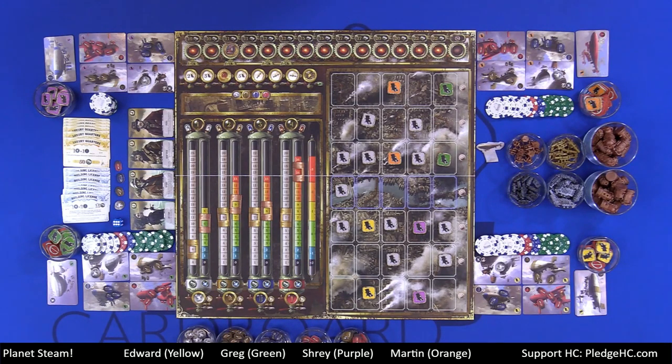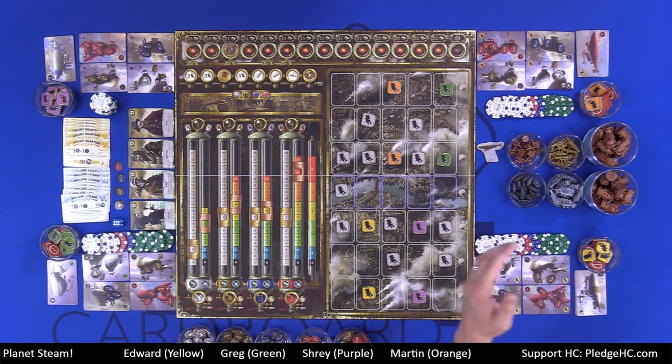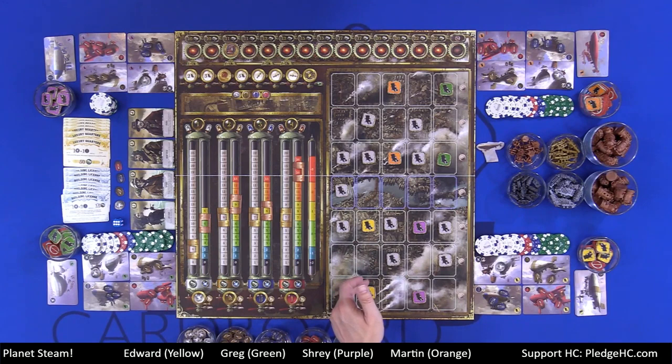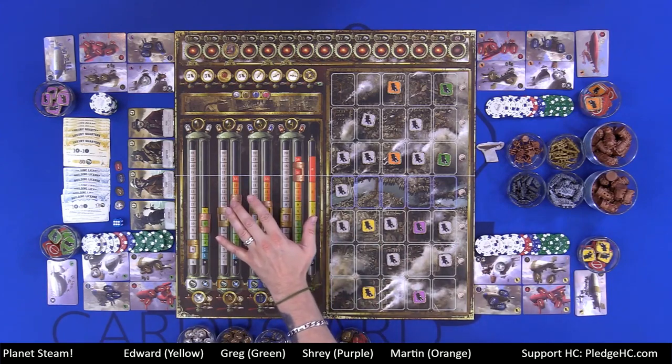Each game round we go through a series of phases — four phases total, in the same order each round. Those four phases are the expansion phase, the tank phase, the resource phase, and the end phase, then rinse and repeat five times. The goal is to acquire resources, acquire tanks, put them out where we have markers, produce resources, convert resources into money based on the market, and gain more money to win at the end of the game.